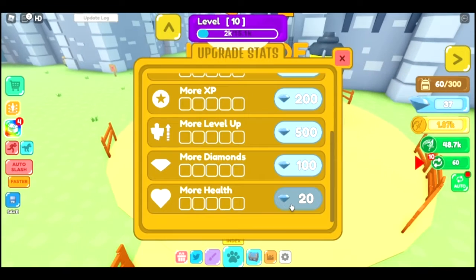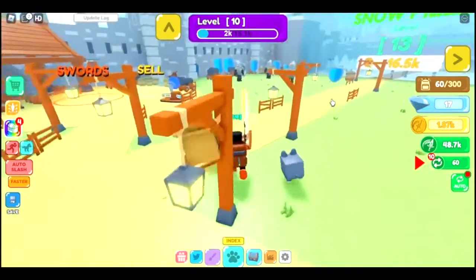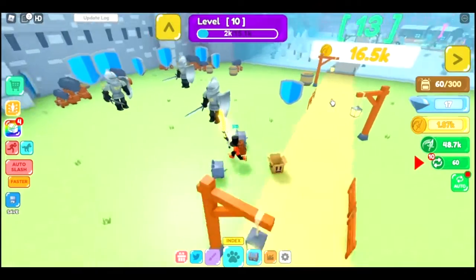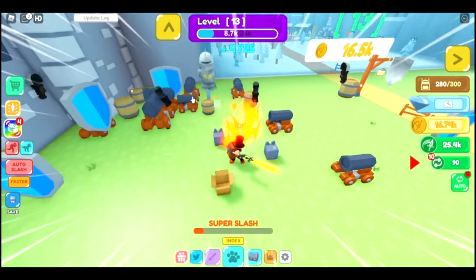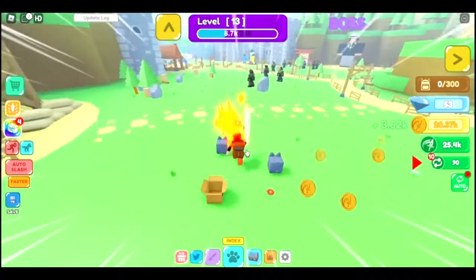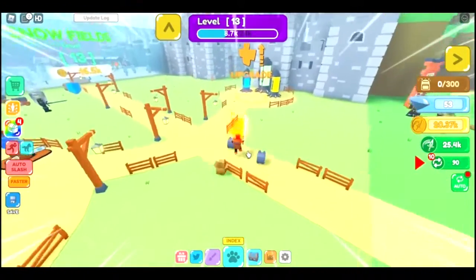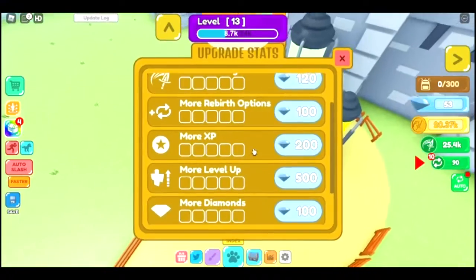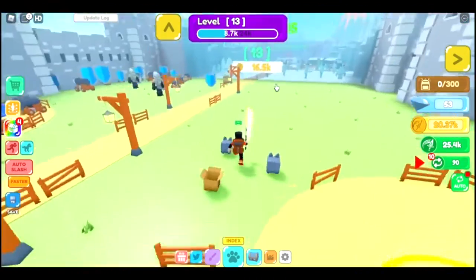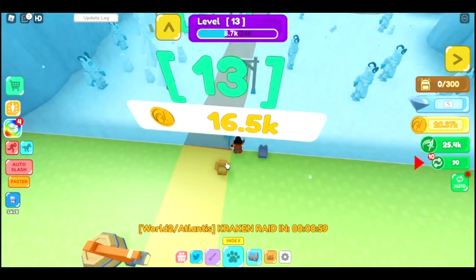I can upgrade more health — I'm not sure what that's gonna do. The next world is 16.5k coins, so I'm gonna save up for that. Now I think I have enough to go to the next world, Snowfields. I'll upgrade something when I get to 75 gems, because I know there's something you can upgrade for 75 gems. Let's unlock Snowfield.